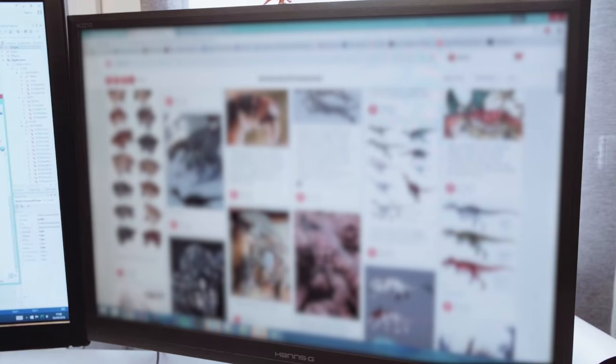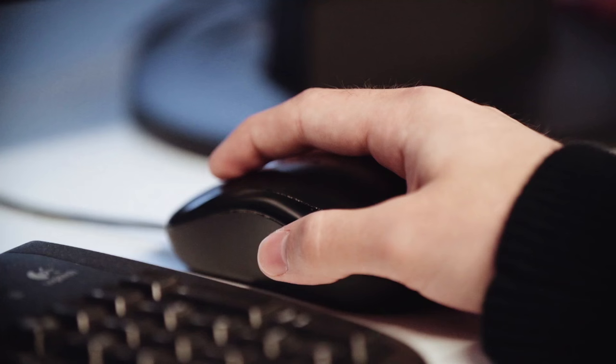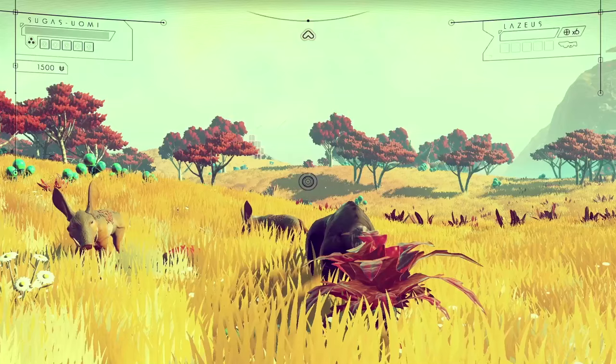For the inspiration for the creatures, it's mostly just from real life. I have a huge Pinterest board full of creatures from the world — glowing things and tendrils — and we find different ways of using those in different creatures.